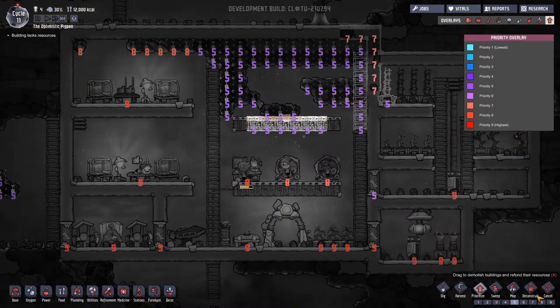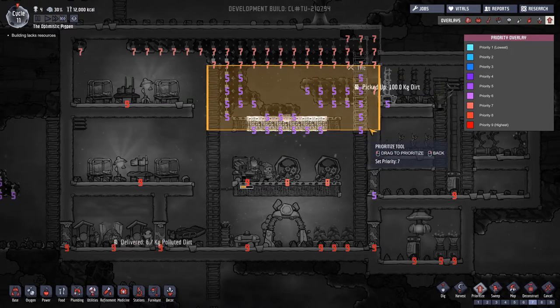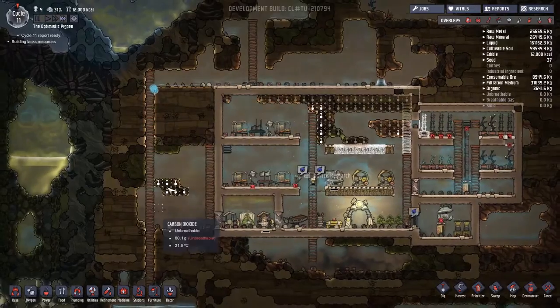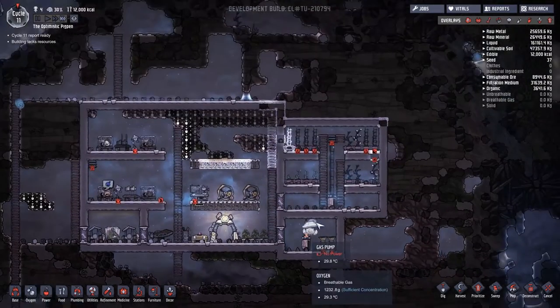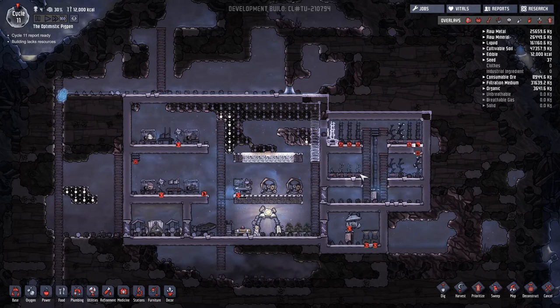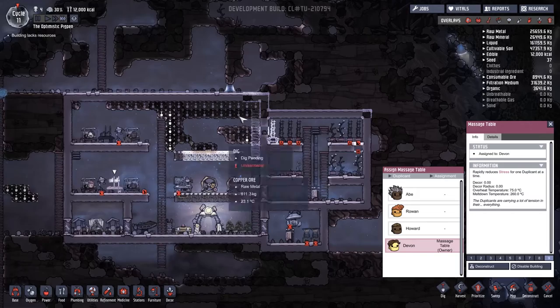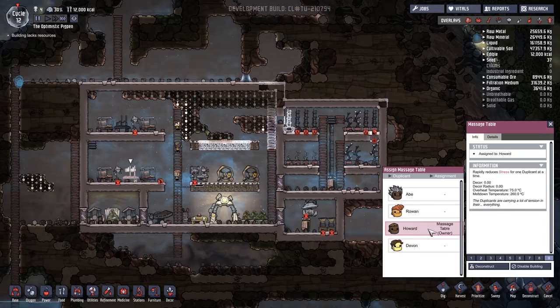Is everything working out well? Kind of is. I want to hit these at a slightly higher priority. How are we doing for water down in our little water hole? We're doing very well. We could deal with another bristle bloom, but we don't have one there - hopefully by the end of these guys' growth cycle we'll have a little bit more. Howard is being super stressed. Should we just swap him out? No, we need to wait for the morning. Let's get Howard in the medical cot.